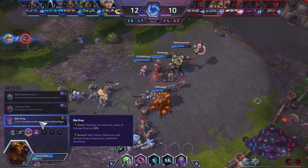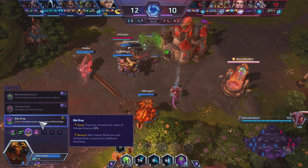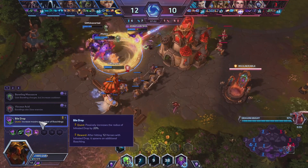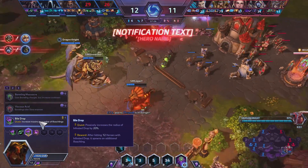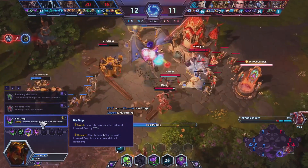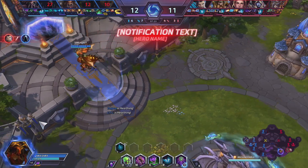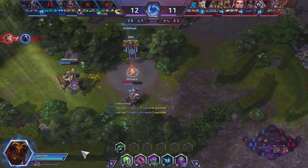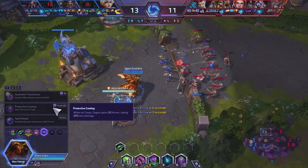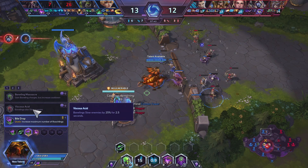Really, just getting one additional Roach doesn't sound like much, but once you get the percent damage at level 16, going from two to three Roaches is quite a big damage buff. So it's not like a Johanna situation where the base level passive increase of 20% isn't worth it — it's worth the gamble to go for the reward because it's so good, and the other talents aren't that good. Depending on the game it can be more reliably completed, but in a lot of games you'll see it not completed. The Baneling slow is the one I would take if I didn't go Bile Drop, but I typically think the gamble is worth it.